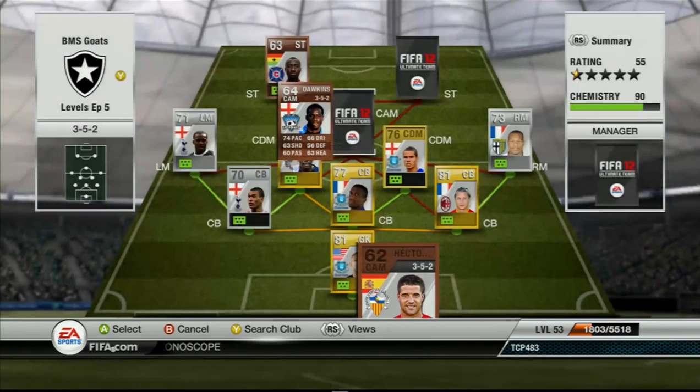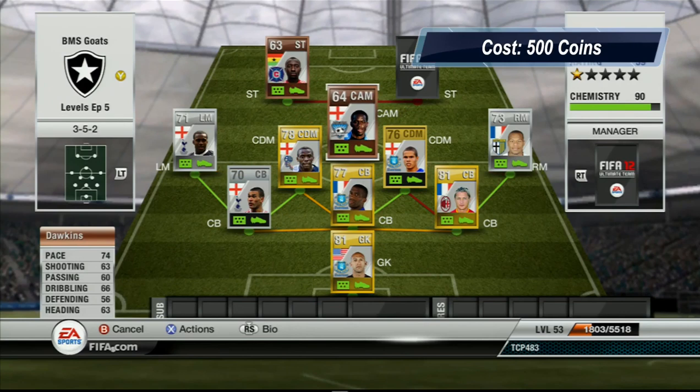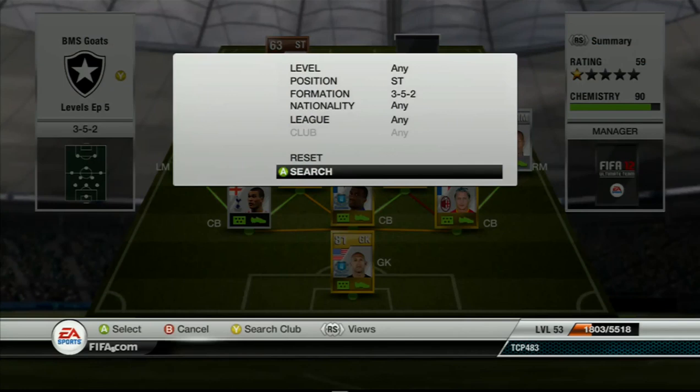Coming in at the center attacking mid spot we have a great person to link up with all the English players and the MLS — we have got Dawkins. He is a bronze player with 74 pace, 63 shooting, 60 passing, 66 dribbling, 56 defending and 63 heading. Those are some very solid stats for a bronze player. His shot is actually very very good — he can hit it equally with both feet. I forget what his weak foot is, but it seems like he's got 5 stars, but he doesn't.